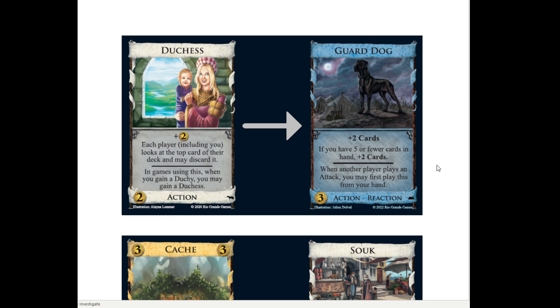Against junking attacks, sure, you can react to play this, and that basically makes it like non-terminal. But against a discard attack you may want to not react it, so that you can then play it early in your turn and draw many cards. This seems fine, but we've gotten a lot of these cards that sometimes do more - Diplomat, Sheepdog. This seems like it's probably the weakest of them to me. It's still fine, but it's not exciting. The extra bells and whistles on it are only going to be marginal in most cases.